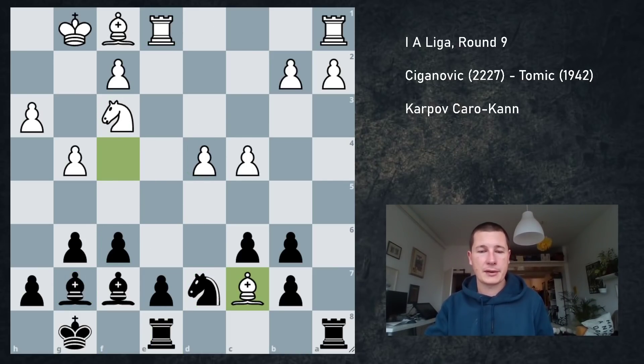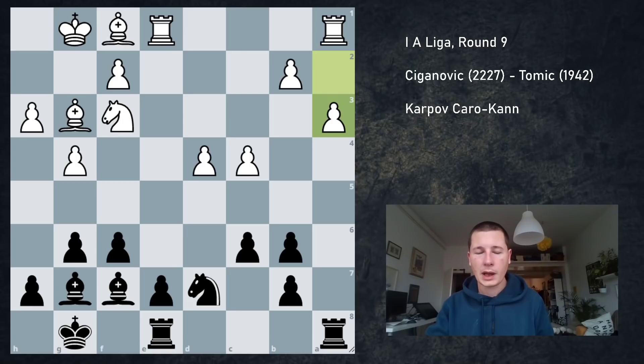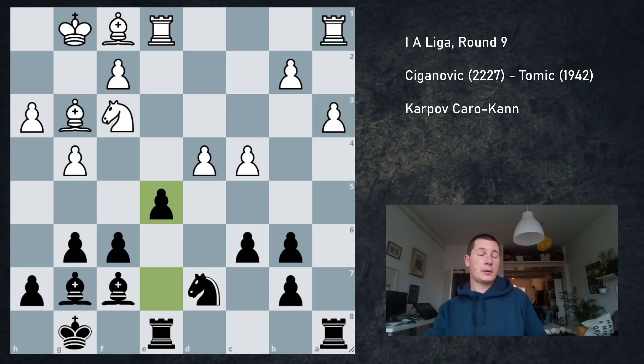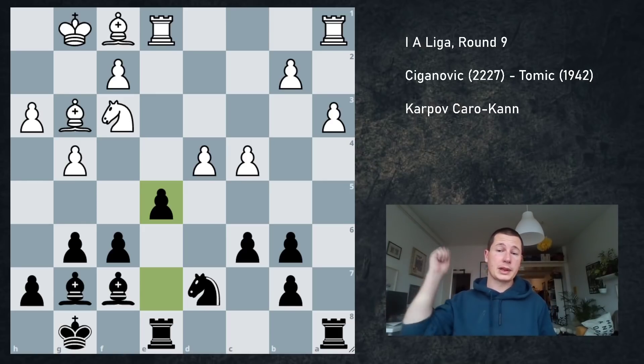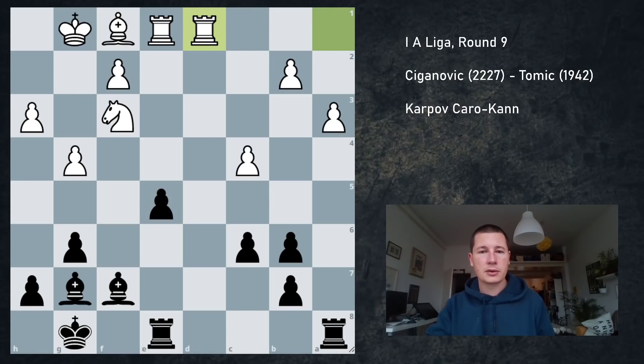He played Bc7, preventing e5, because if my knight moves, b6 can be captured. So Rac8, Bg3, and now I went back. Probably I shouldn't have gone back, but I want my rook on the a-file and I want to prevent Rd1. a3 and e5 — I'm not afraid to get an isolated pawn because I want to push through with e4.